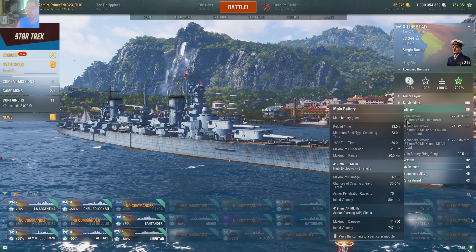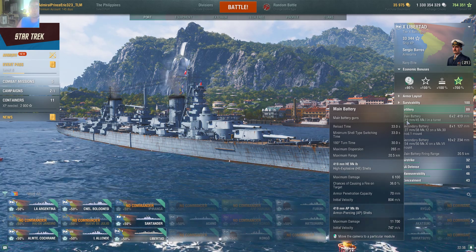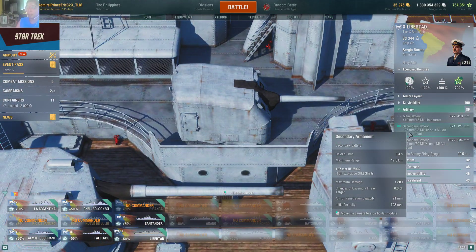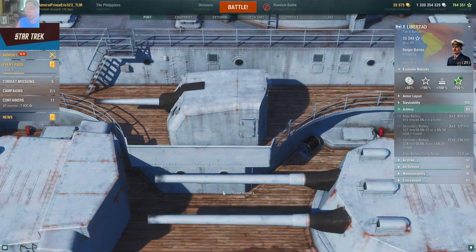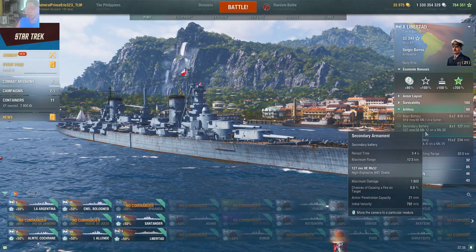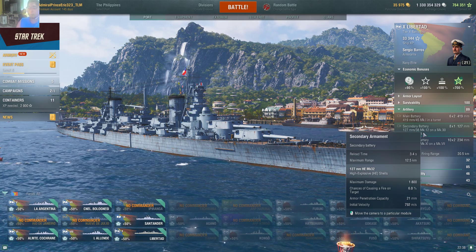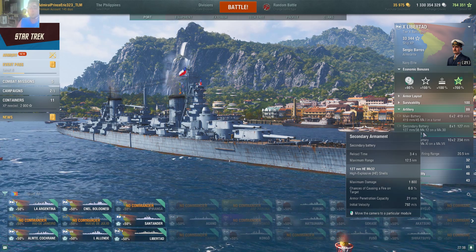The AP shell, the 419mm AP Mk 2b, deals 11,700 maximum damage at 747 m/s initial velocity. The secondary battery consists of 127mm/38 Mk 12 on Mk 30 mounts — 8×1 installed — with a 3.4-second reload, 12.5 km range. The HE Mk 32 shell deals 1,800 damage, 6% fire chance, 21mm pen, at 792 m/s initial velocity.